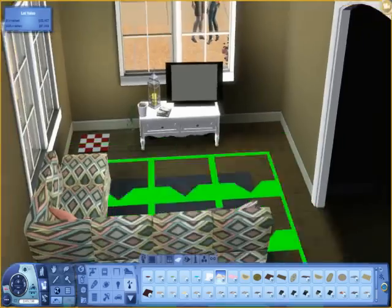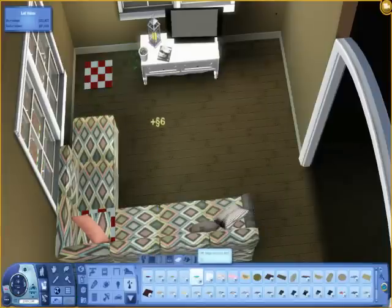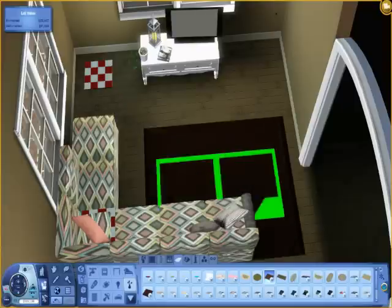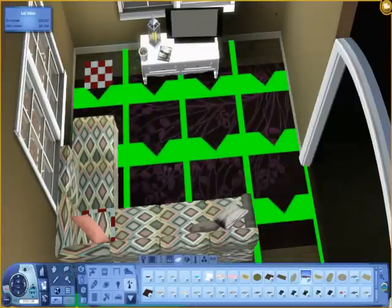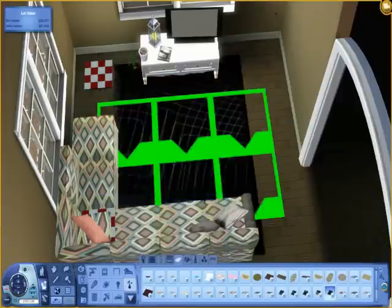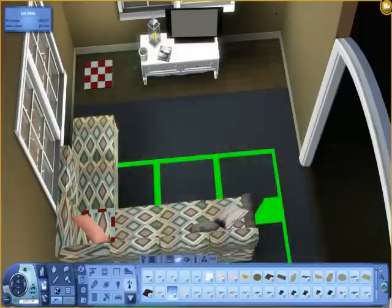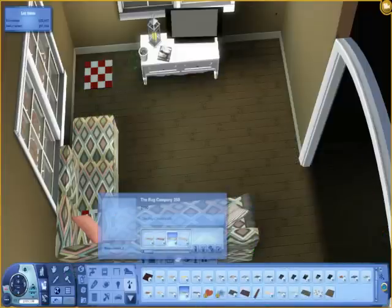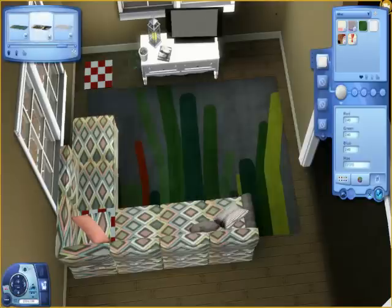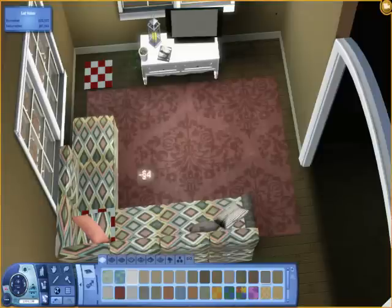Now we need to find a rug. We don't want a rug that overpowers the entire room because we want the attention to be on the sofa. So I'm just going to quickly go through some rugs and see what we can find. There we go.